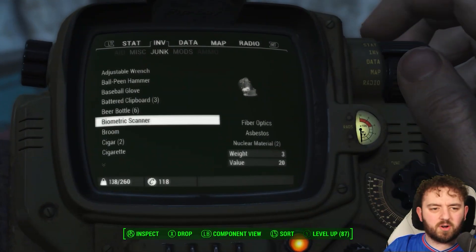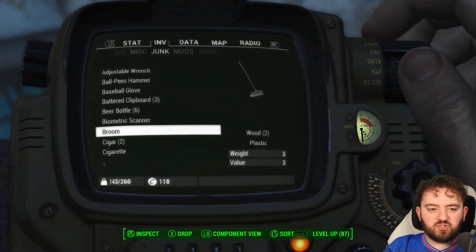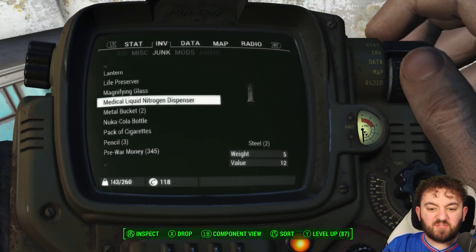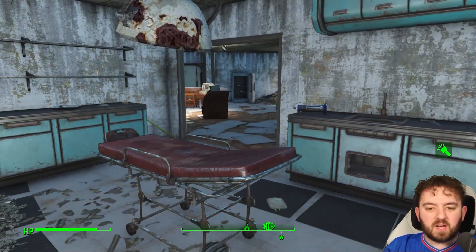What's it worth? 20. Not worth that much, but still. A liquid nitrogen dispenser — I would say probably breaks down to some pretty neat stuff. No, just too stale. And for a weight of five, oof, it's almost not worth it. Plenty of stuff.